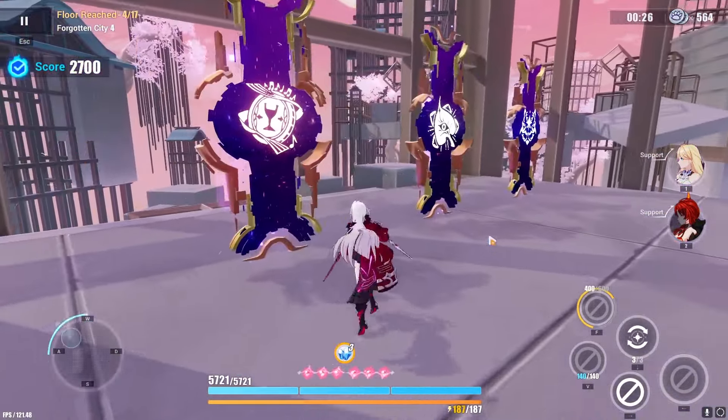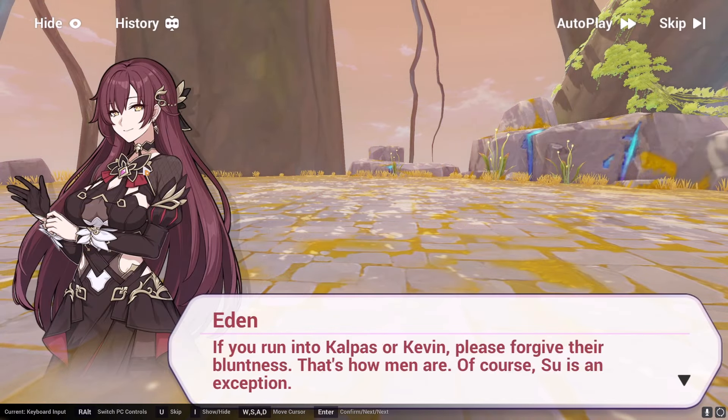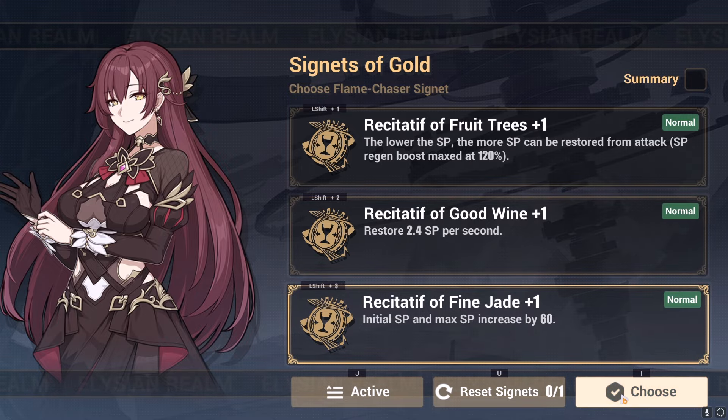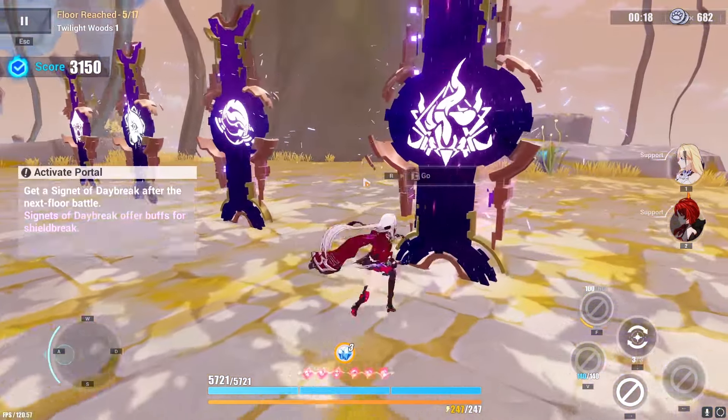On floor 4 or 5, a shop will show up. You should definitely take the shop if you already have enough of your highest priority Signets. I did not have enough Eden Signets yet, so I didn't take it. But basically in the shop, you can buy or upgrade Signets, as well as change your sigils to prioritize a different path.